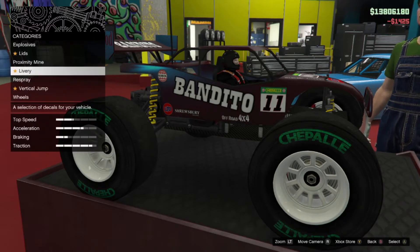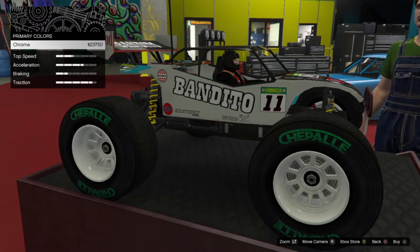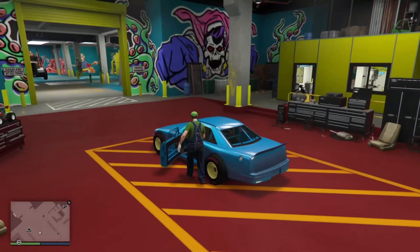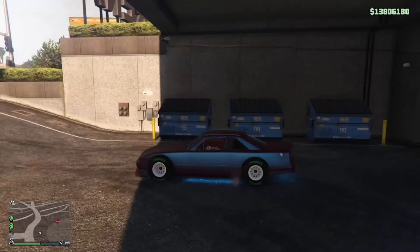Once on tire smoke — or livery, but preferably tire smoke — then go to respray, primary, chrome. Press the Xbox or PlayStation button, then press it again. Once back in, get into the car you want the mods on and just drive it out. Once outside, the mods will transfer and you're done.